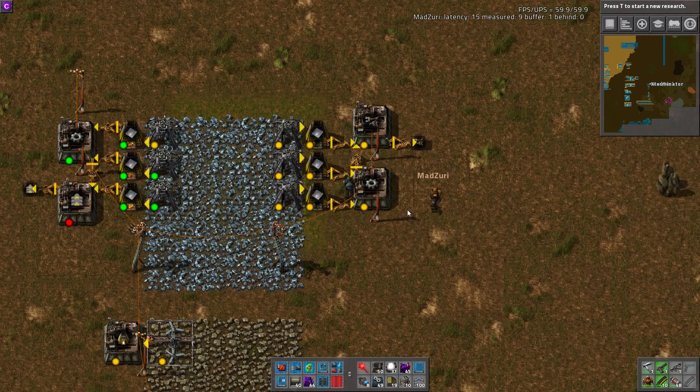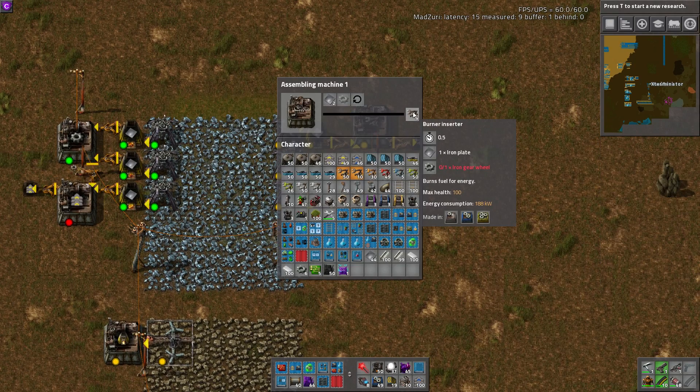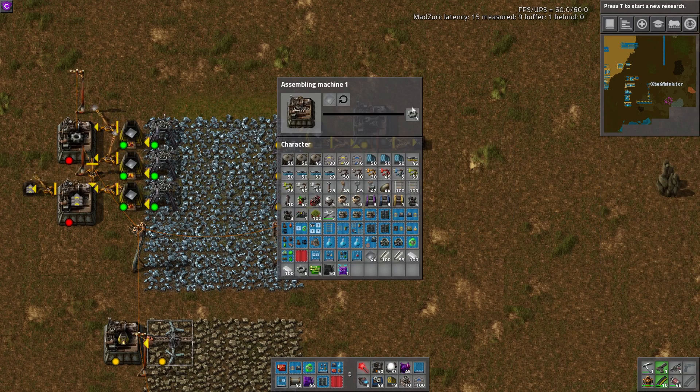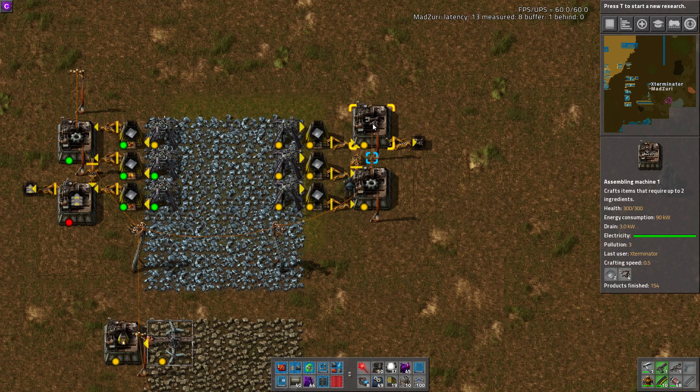The same thing for burner inserters, for building your first power plant, or if you like using burner inserters a lot — which I know some people do. Again, just a super simple build. This one's throttled down to just two stacks, which I think is plenty of burner inserters.